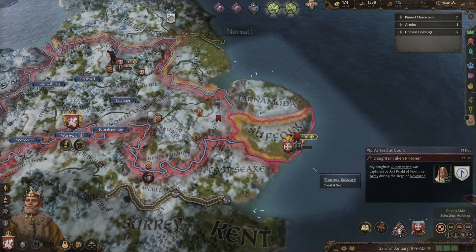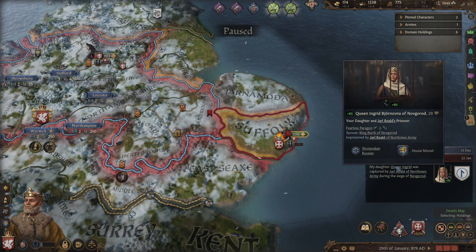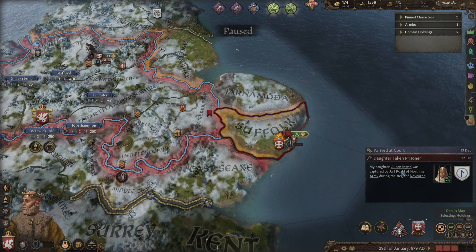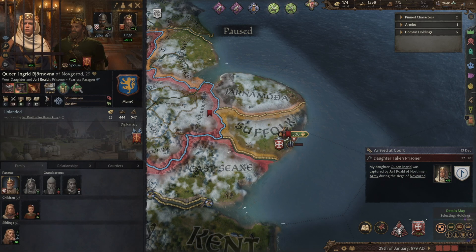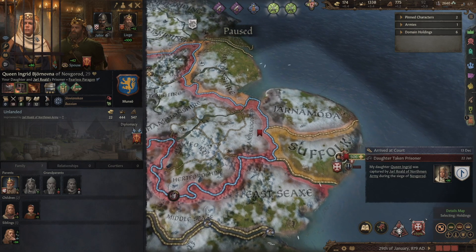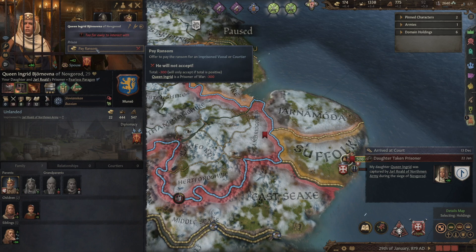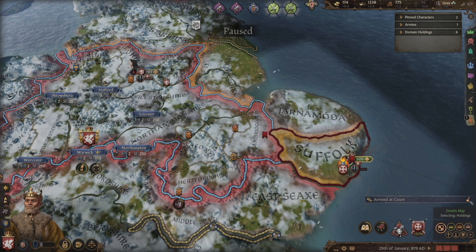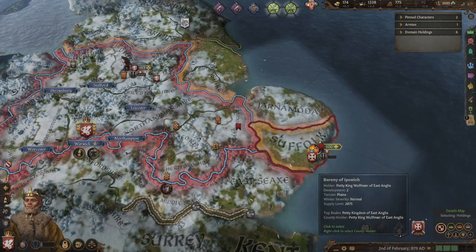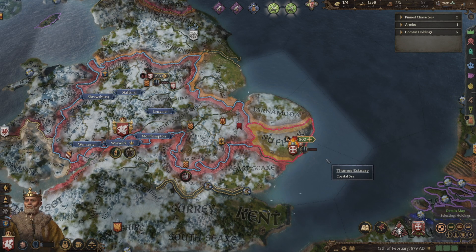We've also captured his daughter — wait, my daughter! Queen Ingrid was captured by Yulron and the Northmen army during the siege of Novgorod. This is our brilliant daughter who's strong and a genius. Can we get her out? We can't pay the ransom — minus 300, and she's too far away to interact with. I'm sorry, daughter Ingrid — Queen Ingrid of Novgorod. She's had a great life but she's a prisoner now. Despite the sadness in my heart, there's not much we can do to help our daughter out.